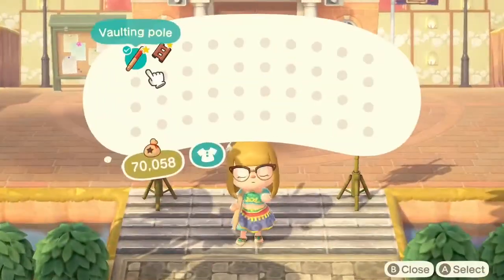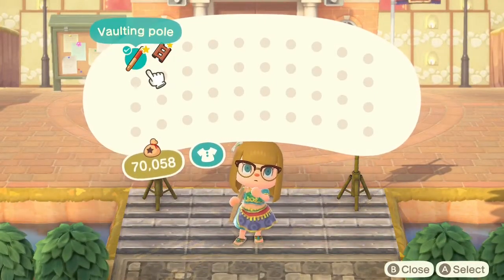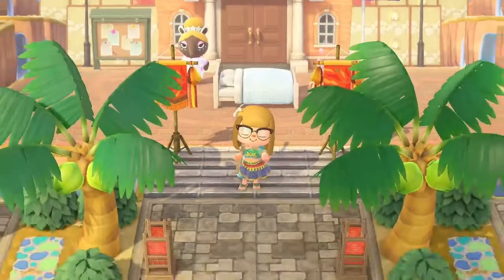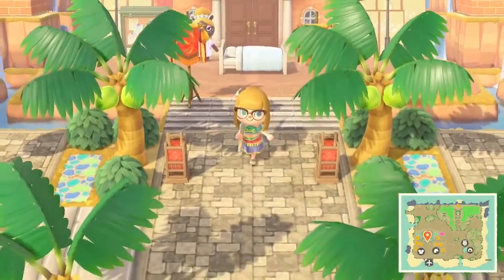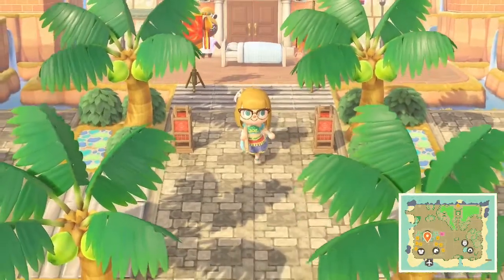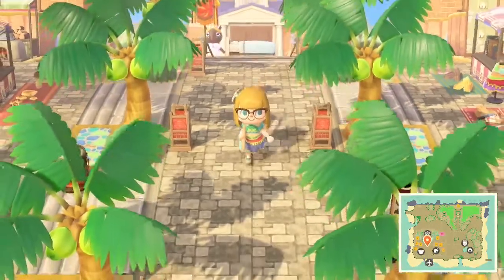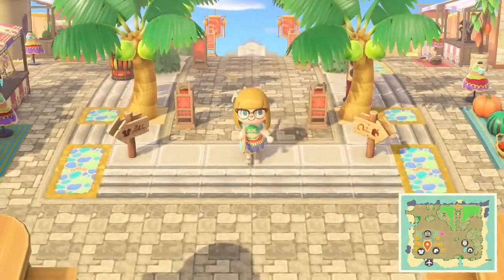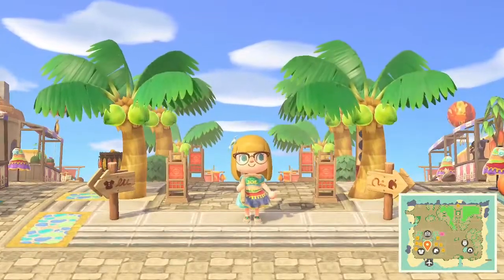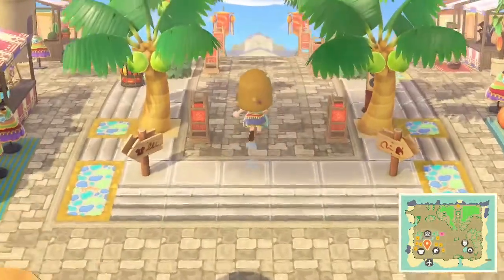We've been given a ladder and a vaulting pole, which the creator said is to help protect us against the enemies of the desert. So we're all appropriately dressed and equipped. Let's wander out into Gerudo Town, which is already amazing. For me, who loves this game so much, it's so instantly recognisable.